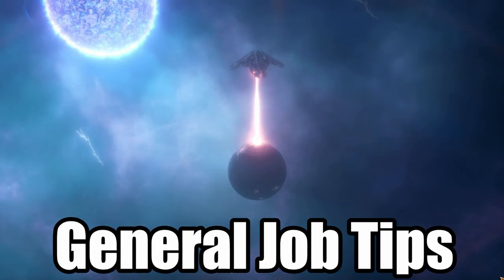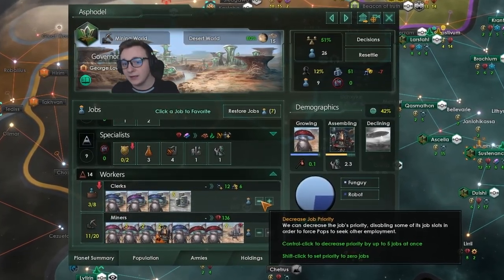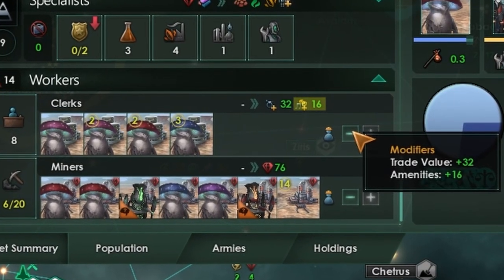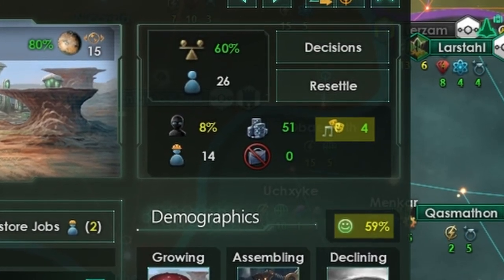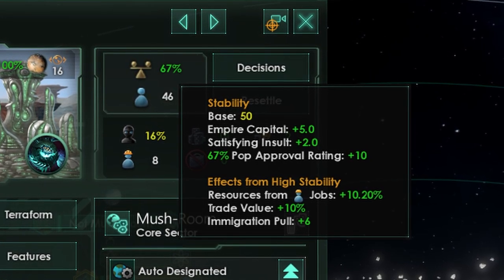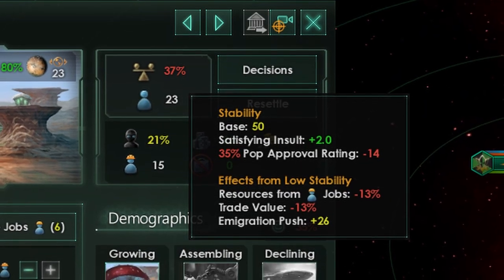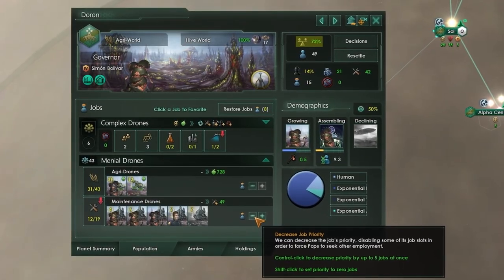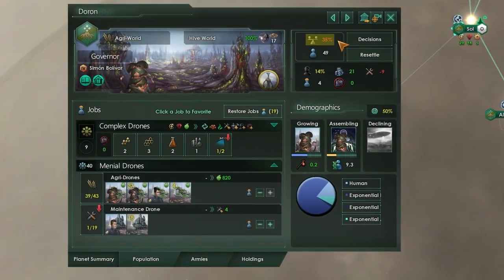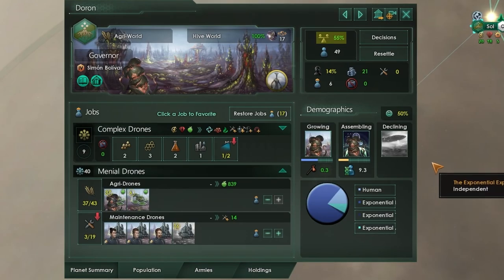Now what jobs should we get rid of in general? Unless you're a trade build, you should probably move your clerks elsewhere until there are none left or just before you go below 50% stability. This is because clerks also give amenities which increase your population's happiness on the planet, which in turn increases stability. However, stability gives a boost to your resources from jobs, trade value and immigration pull at above 50%, or a negative modifier below 50%. This means staying just above 50% stability is usually the most efficient way to gain resources, as having pops employed on resource producing jobs is generally better than having pops employed on jobs that would increase stability, especially early on in the game.